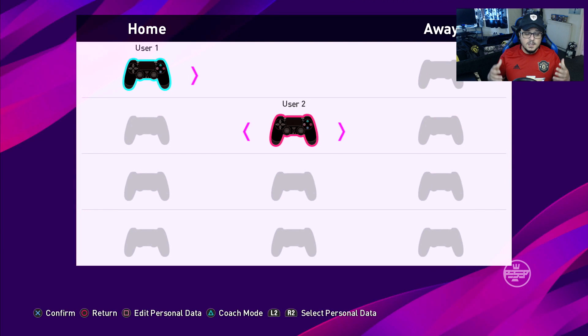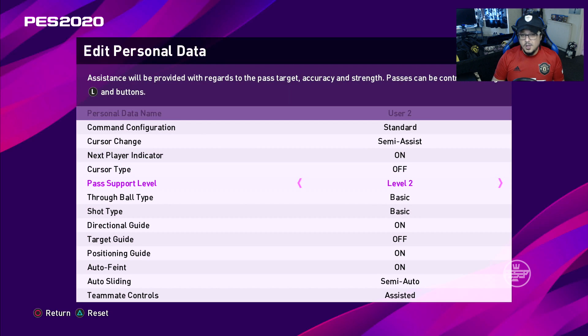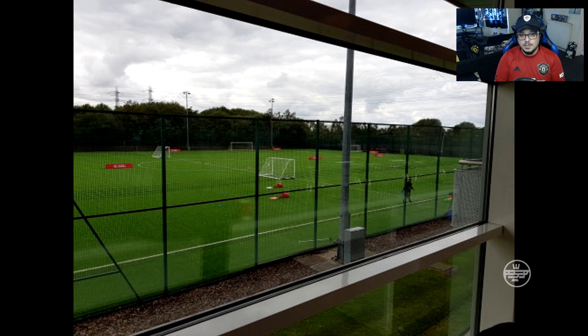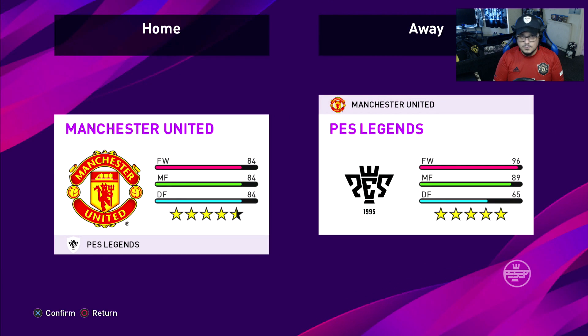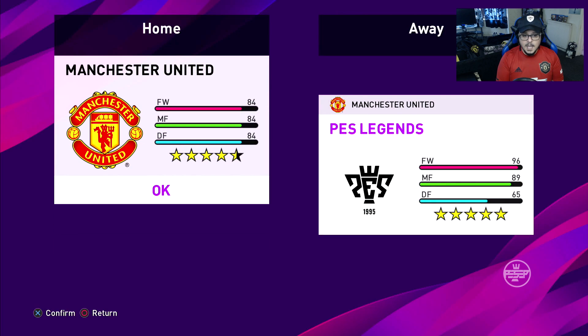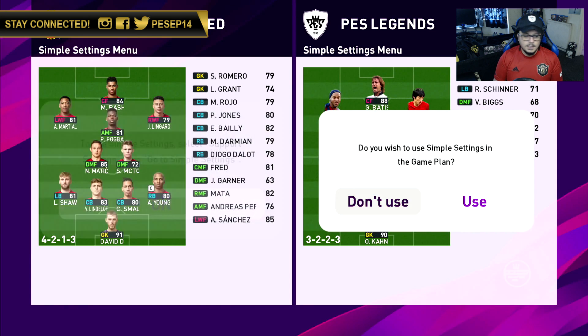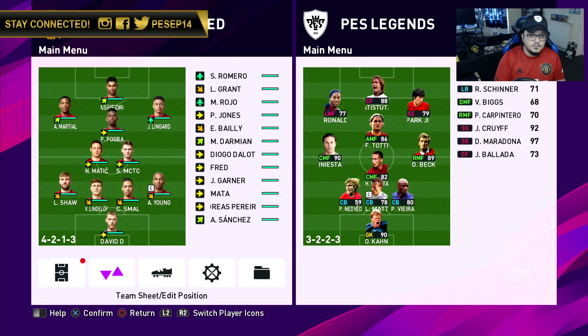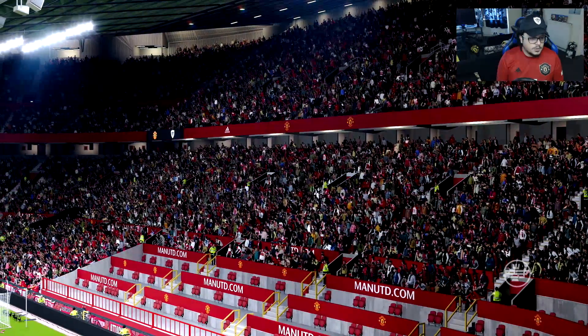Hey guys, Sepp here. I was among the first in the world to play and capture PES 2020. On July 2nd, the event was at the Manchester United training complex. We got to play PES 2020, there was a showcase of the partnership with Manchester United, and we got to meet some of the legends — Andy Cole, Denis Irwin, and Park Ji-sung. We took some photos and actually played football with them as well.